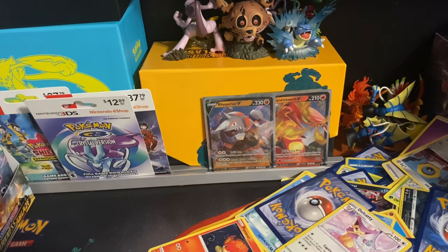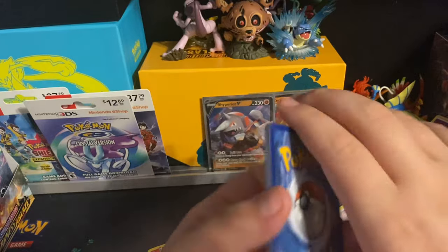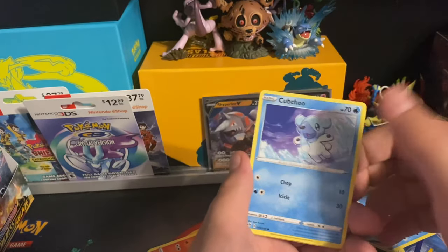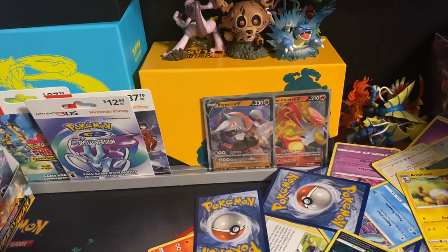Now that I'm not looking at the code cards, it's a lot harder to determine if I'm going to be excited about a booster pack — which is the whole point, but I haven't been looking at the code cards too often. Like, every now and then I'll glance beforehand. I'm also letting them fall on the floor so I'm not even tempted to look.